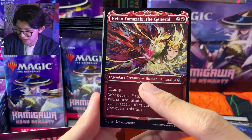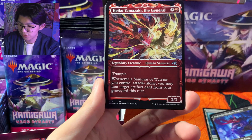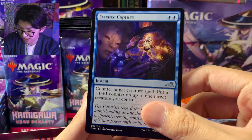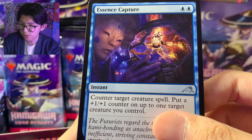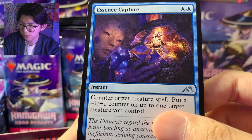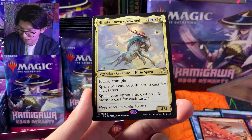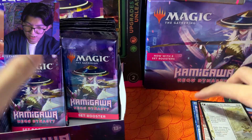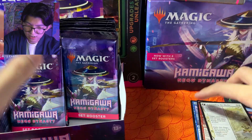Terus ini juga ada gimmick baru namanya ninjutsu. Network Terminal, Guardians of Oboro, Essence Capture — keren banget gambarnya. Defending The Mold, Tartu Saga. Dan rare pertama kita ada Hinata to Crown. Dan foil kita adalah Bambu Grove Archer. Terakhir tokennya — Token Spirit. Kita lanjut ke pack kedua.